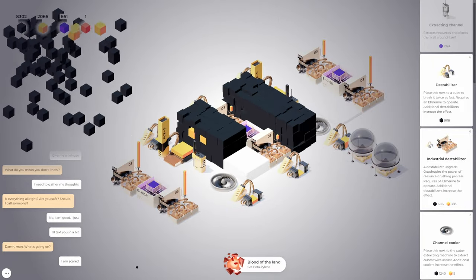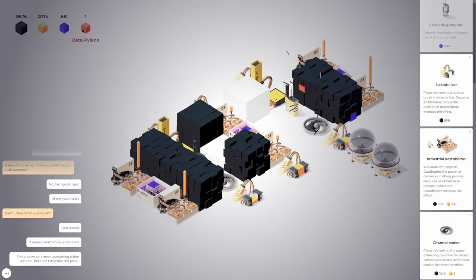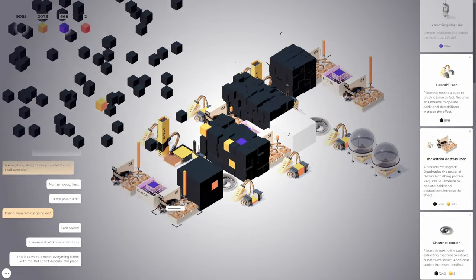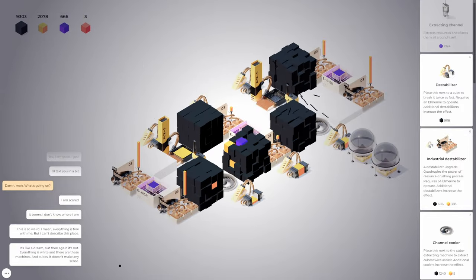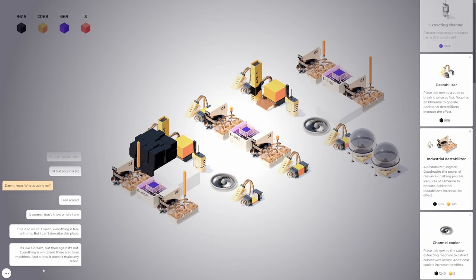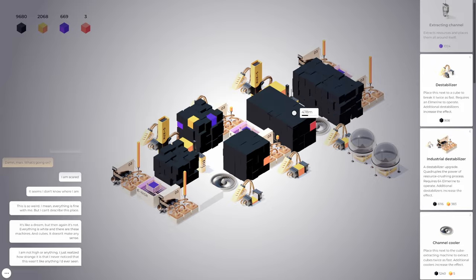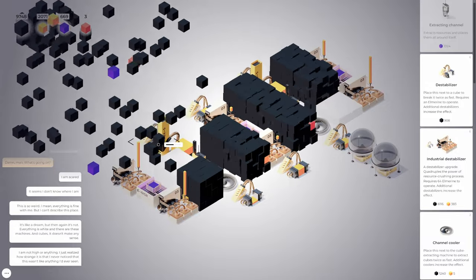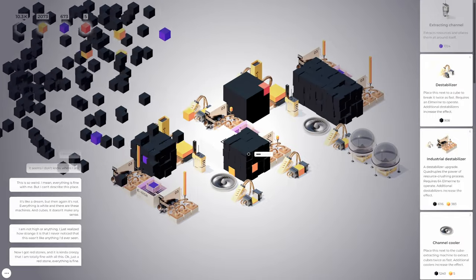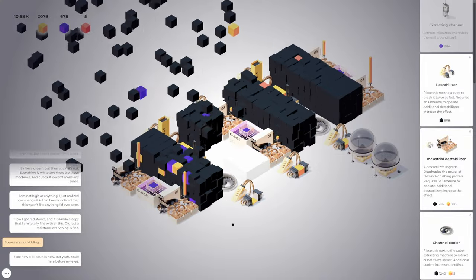Blood of the land — I am scared, it seems I don't know where I am. Yeah, it would seem that way. We got red now! This is so weird. I mean, everything is fine with me, but I can't describe this place. It's like a dream but then again it's not — everything is white and there are these machines and cubes. It doesn't make any sense.